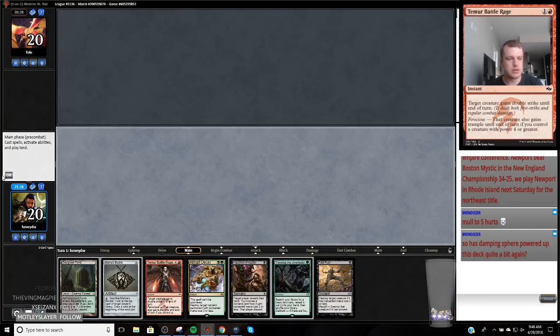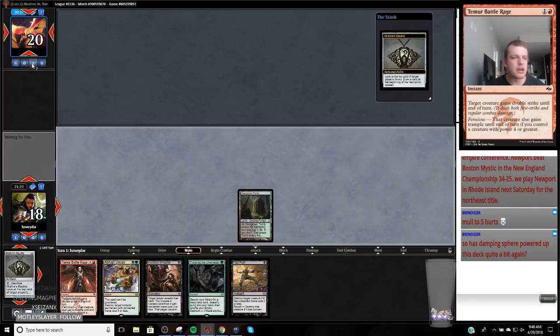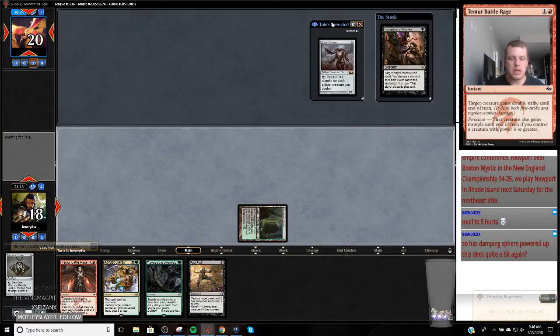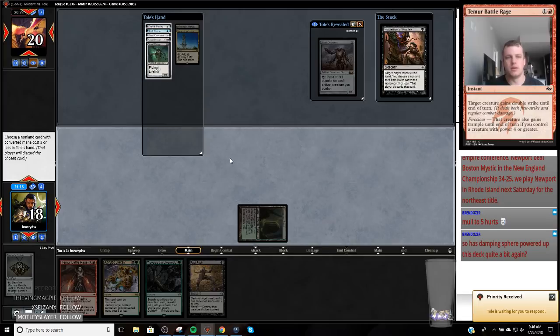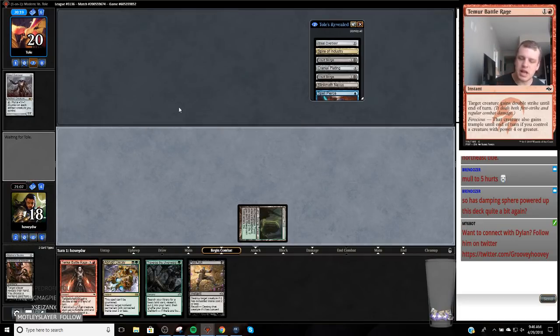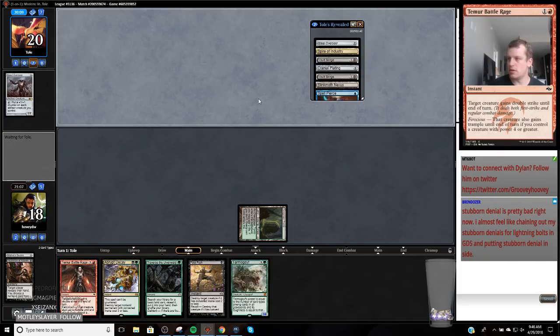When it comes to Modern — as long as your deck is proactive and able to be linear at some point, your deck is good. Steel Overseer, Cranial Plating — we'll take the Steel Overseer so our removal lines up. If your deck is not linear in some way, then in my opinion it is bad. Your deck needs to be able to put its head down and tell your opponent something. I'm either going to play this deck or play it forward.